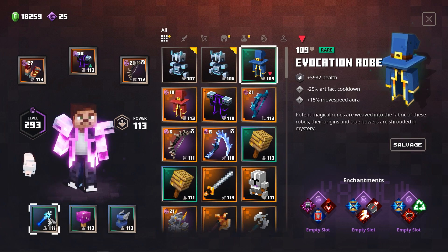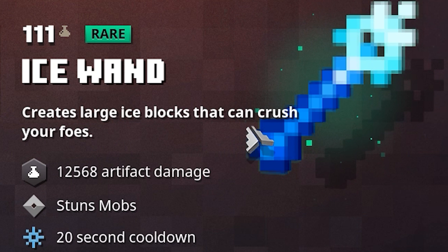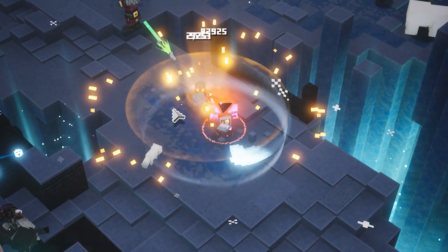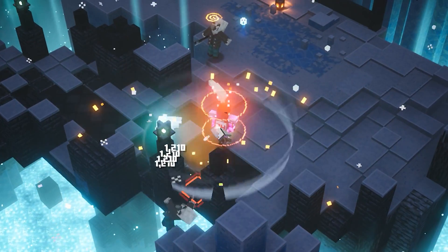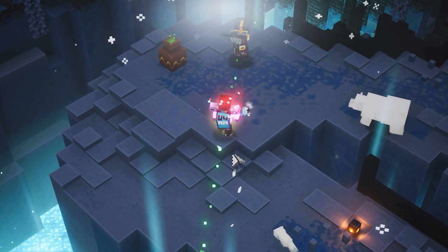There is also a weapon introduced in the new Creeping Winter DLC on Minecraft Dungeons. This one is called the Ice Wand, and it allows you to summon these ice blocks. So maybe, just maybe, it could be possible that if we vote on this mob, we not only get a mob, but at the same time we'll also be able to get our hands on an Ice Wand in regular Minecraft. How awesome would that be?